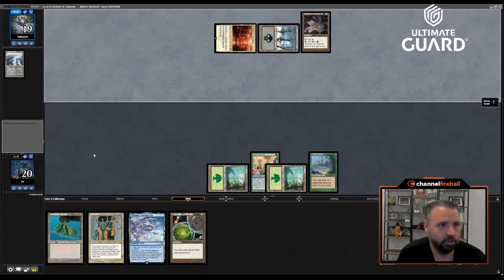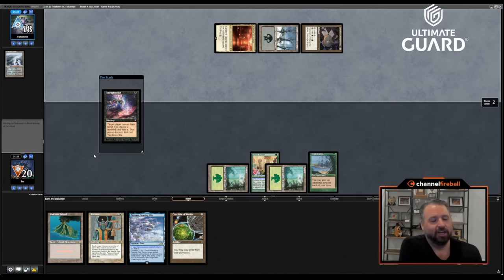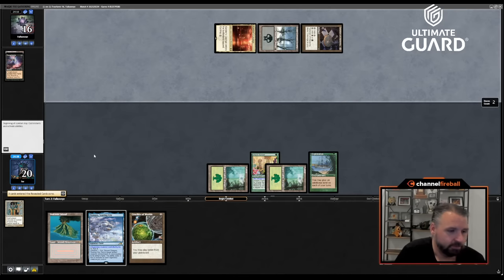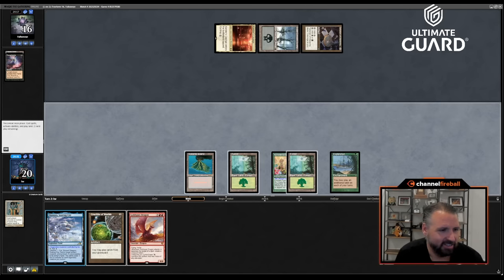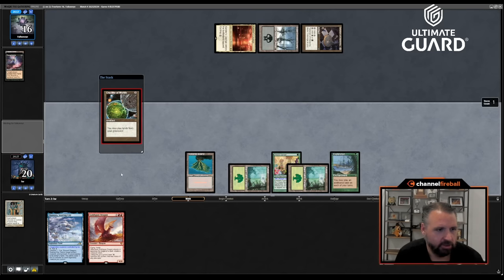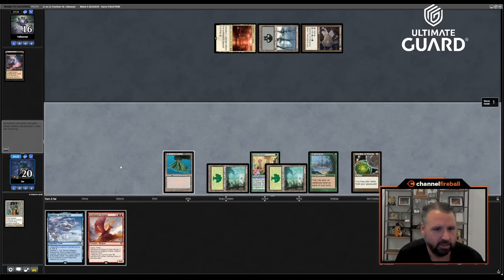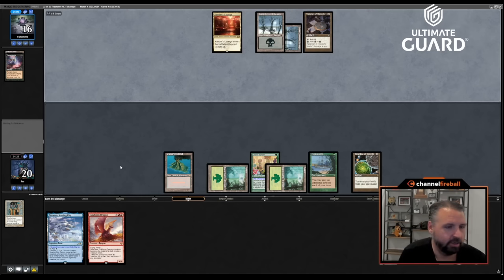If I draw a zero-drop — so close! I was going to get to Mind Twist Falconi's entire hand. But all right, time to Escape to the Wilds then. I chose white. Let's play Crucible. I don't think I want to play Otawara as a land because I can cycle it or channel it to bounce the Talisman, then play it out of the graveyard if I want.